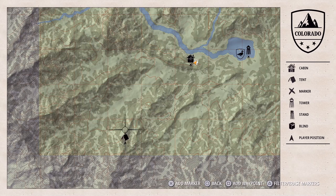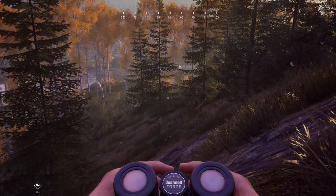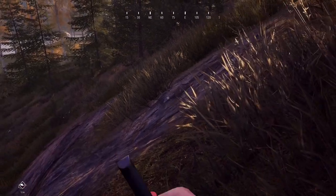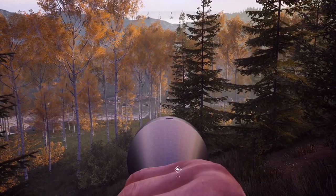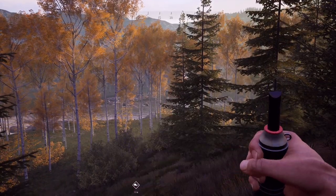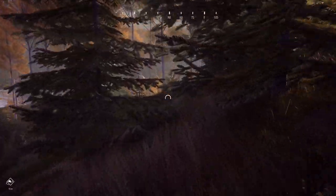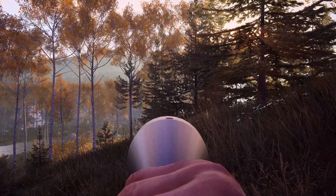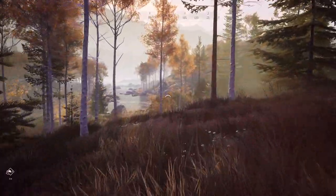There can be bears in that area, so we'll check my first spot and then fast travel there to see if we have any luck. For now I'm going to equip the moose caller — I do have this purchased. The moose caller allows you to communicate with animals in a way. Moose will respond to it, and a little marker will pop up on screen giving you an idea of the direction the animal is calling back from.